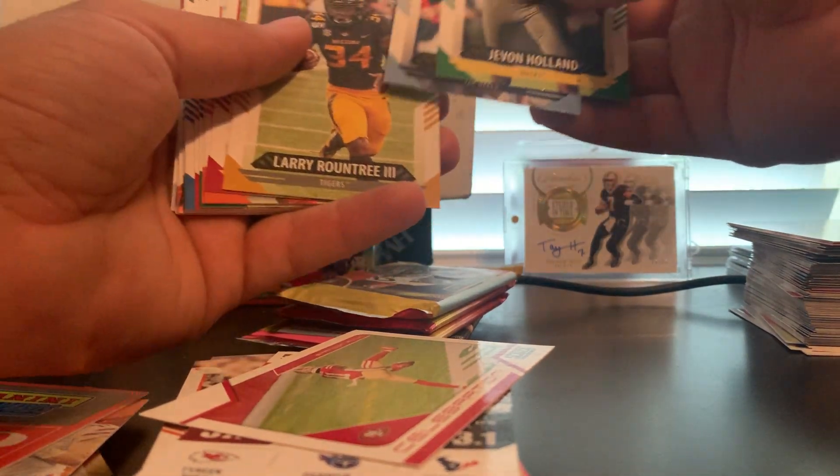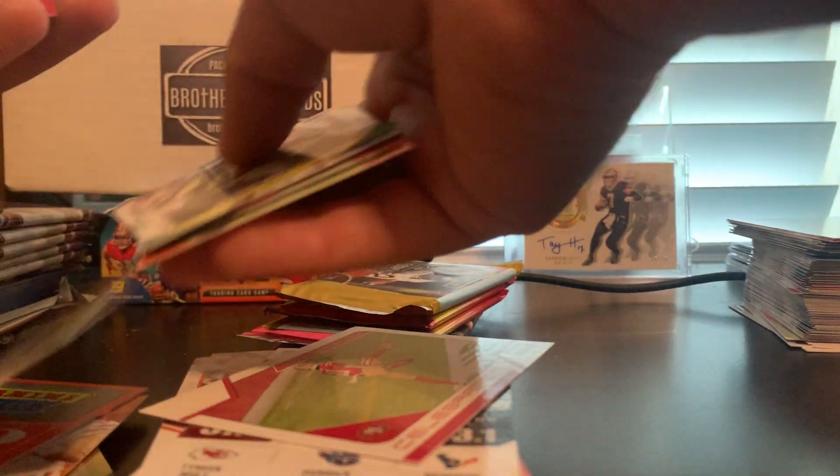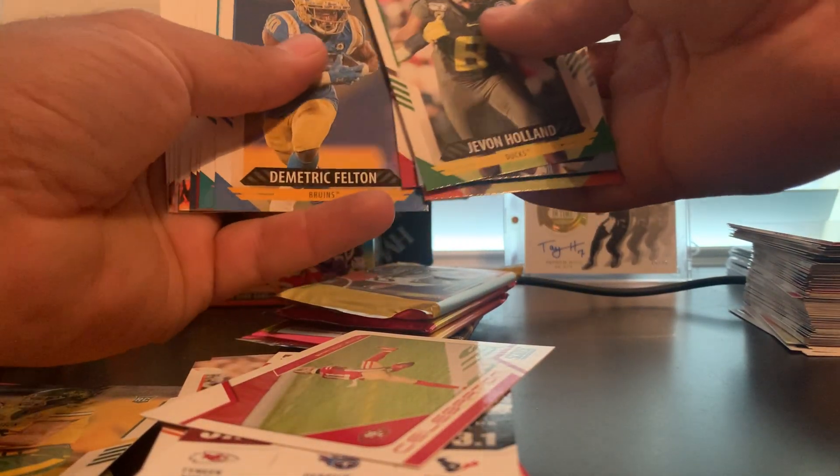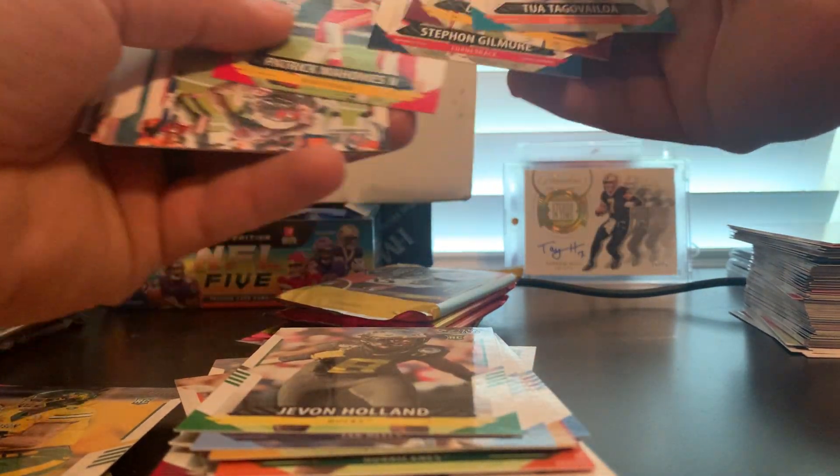Yvonne Holland, Michael Carter, Dae'Quan Brown, Brevin Jordan, Greg Rousseau, Trey Lance rookie, Stevie Scott, Felton, and then we're back to base. Mahomes.